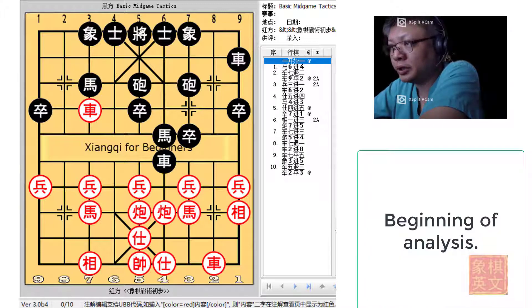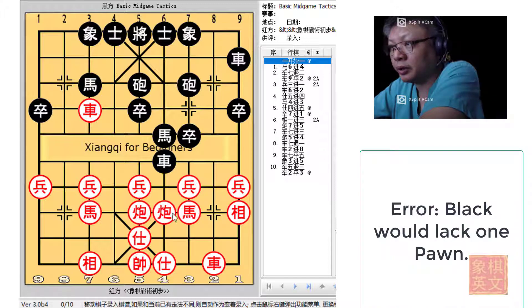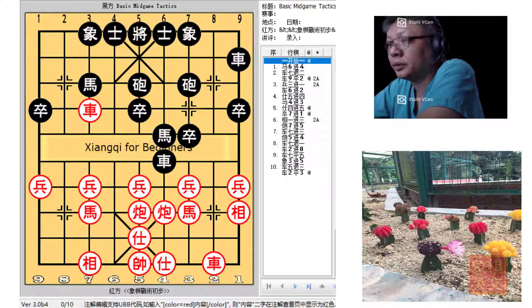A simple analysis would show that Red would have 2 chariots, 2 cannons and 2 horses, 5 pawns and a full guard. Black would have the same amount of material. Red would have adopted the 5-6 cannons while Black would have adopted the 5-7 cannons formation. In this board, it would be Black's turn to move.